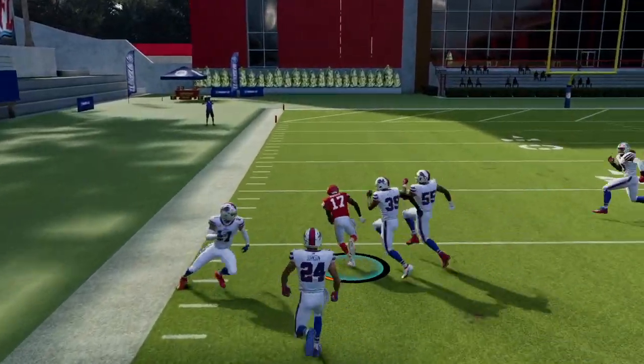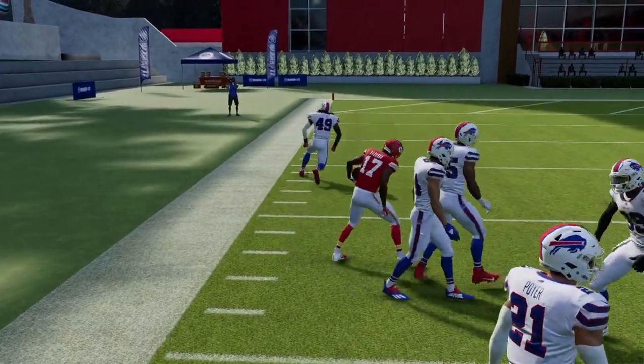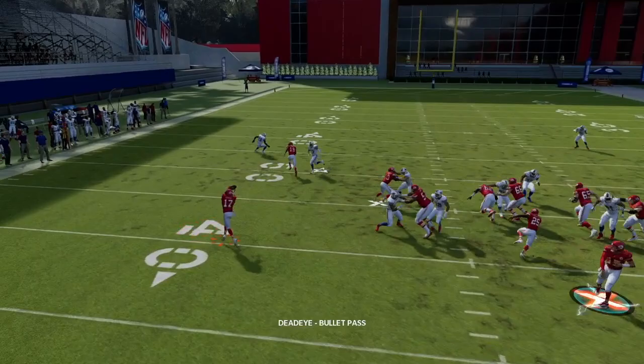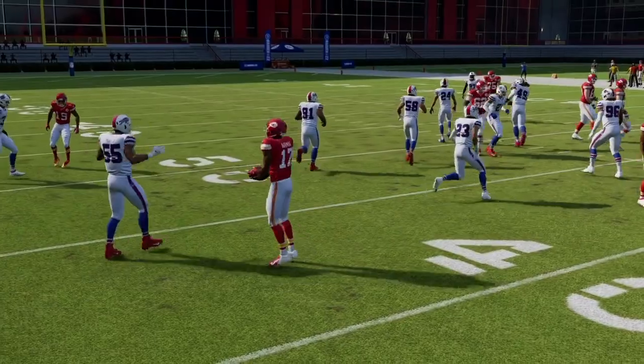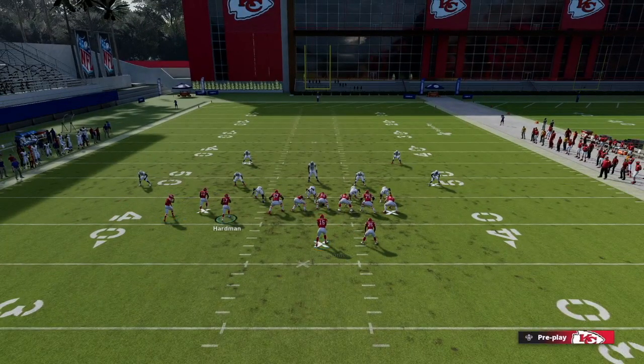Once I have the numbers, I pass it out to Hardman — easy. Make a guy miss with Hardman's speed and you can turn these into huge plays. Even if the safety makes a good play you're still getting two to three yards. It's one of the easiest play calls in the game, one of the most fun, and a great addition to this Chiefs bunch tight end formation.